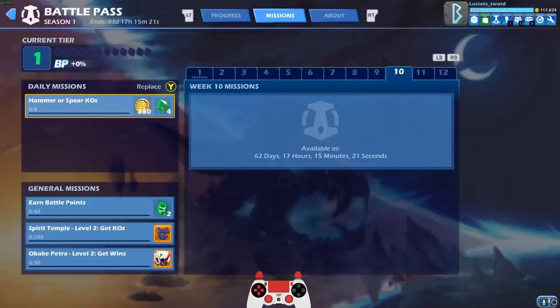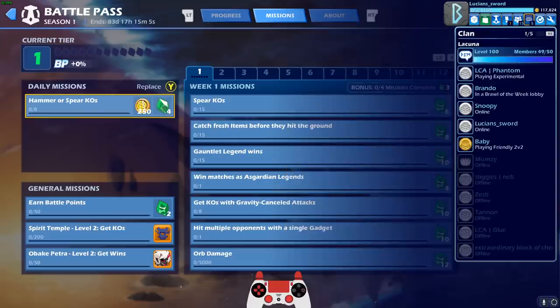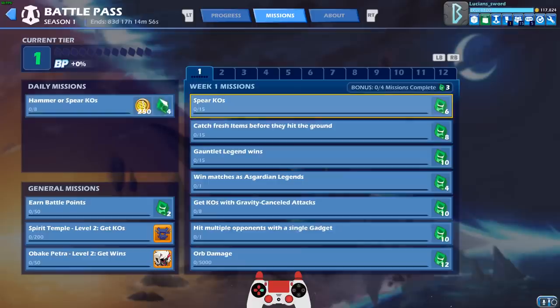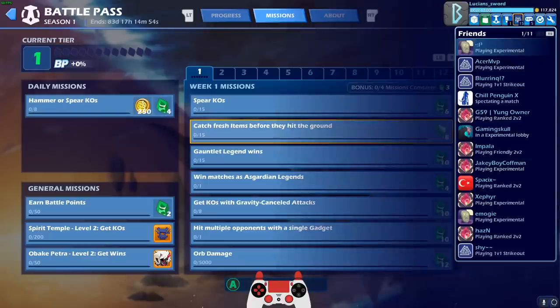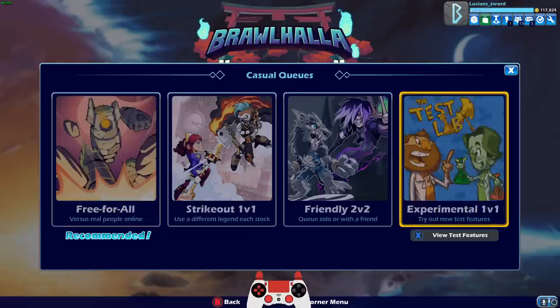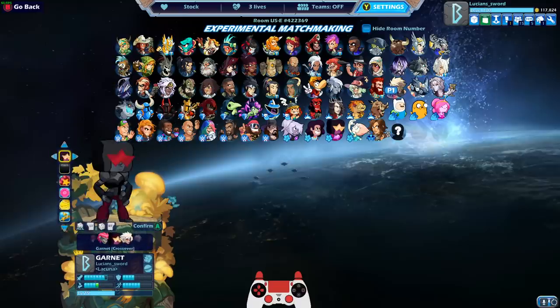We have the weekly missions, which we only see week one missions right now. You only get three missions if you have the free version, then you get an extra four missions if you have the Premium Battle Pass. Then there's general missions — there's so many missions now, and actual regular daily missions. There's so much reason to be playing this game. My friends list is just packed with people playing. Just by playing the game we're going to be completing missions.